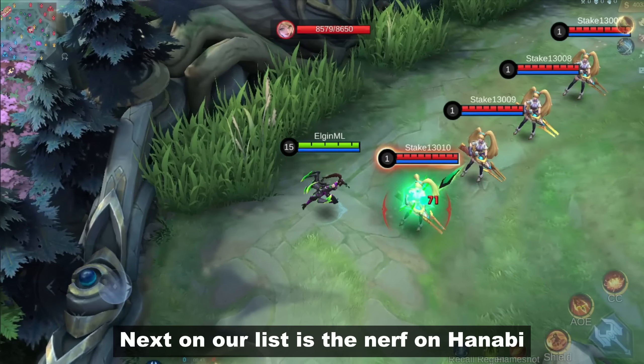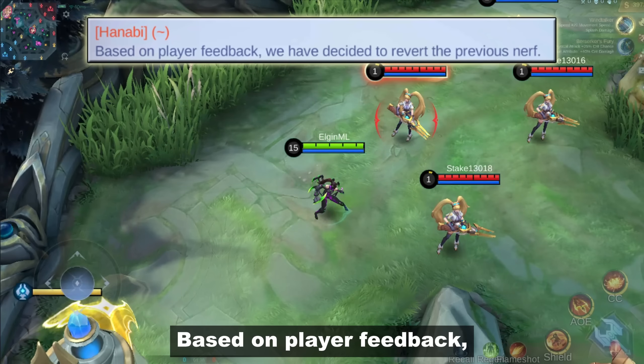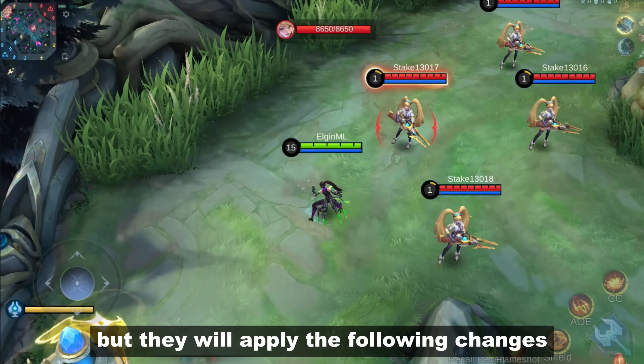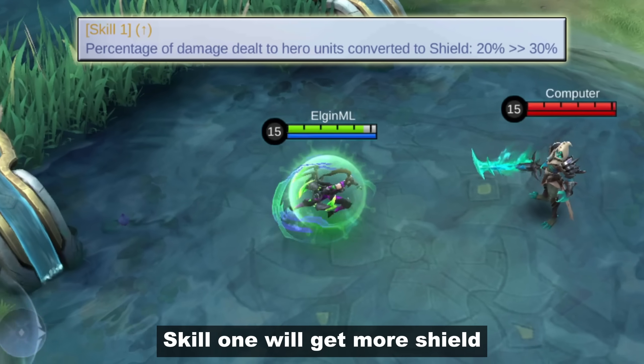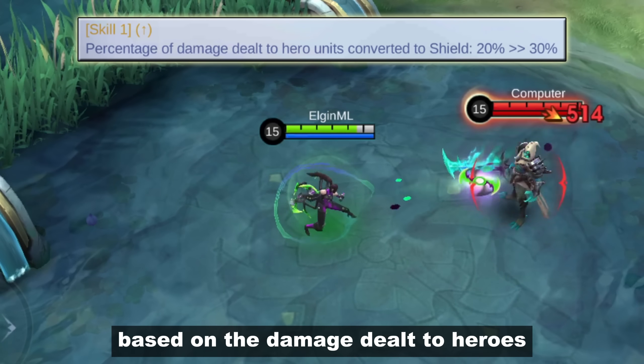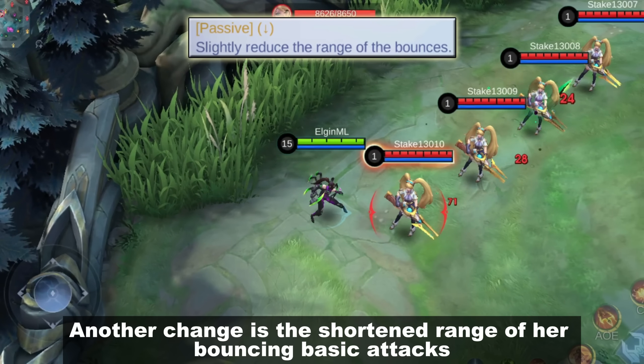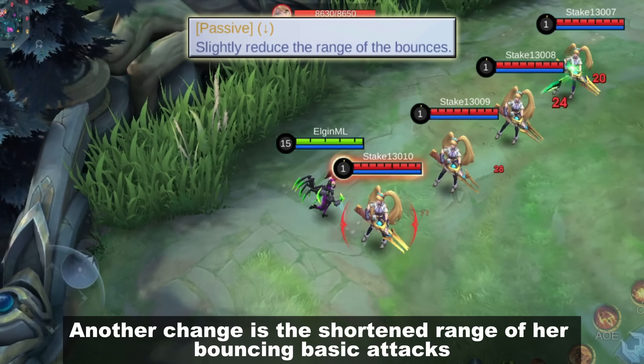Next on our list is the nerf on Hanabi. Based on player feedback, the developers have cancelled the previous damage nerf, but they will apply the following changes. Skill 1 will get more shield based on the damage dealt to heroes, from 20 to 30%. Another change is the shortened range of her bouncing basic attacks.